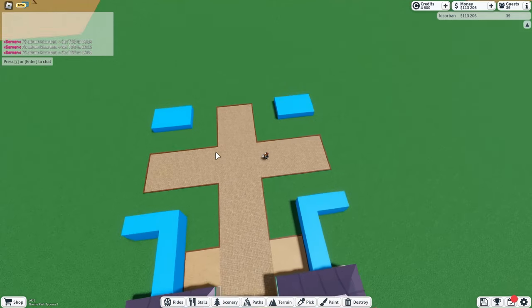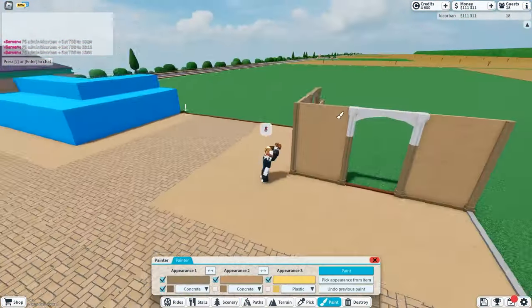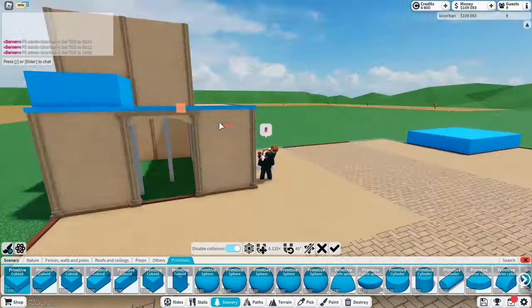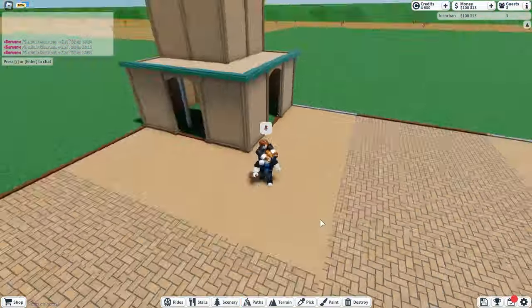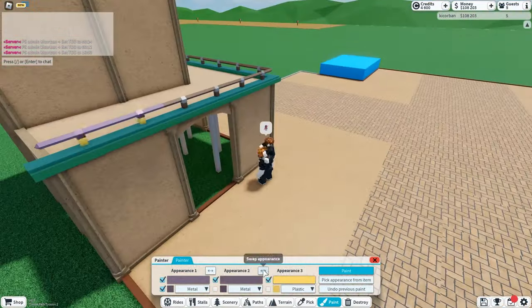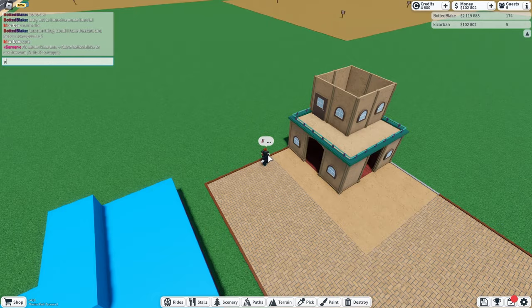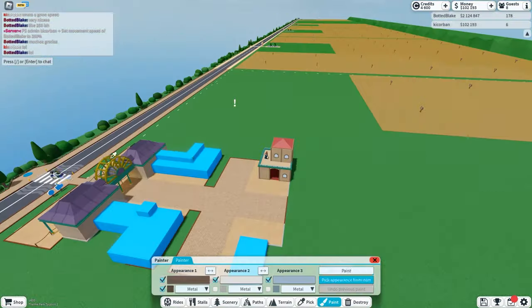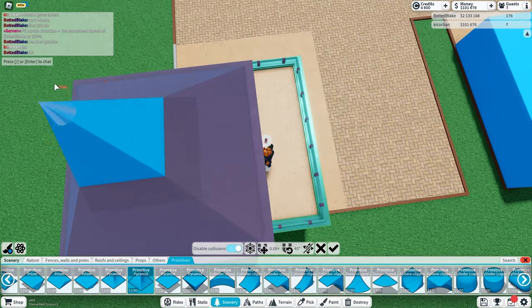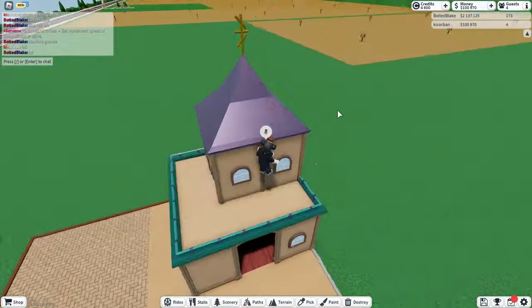While I was building this I was just too focused — I didn't narrate anything so I'm going to narrate it now. Basically what I was going for was a similar theme to the entrance of the park, using the tan bricks as the base of the building and the green and purple as the highlights. I decided to go with these Roman walls because they added some 3D texture to the building, making it less flat and looking a lot better. Not only that, it made my life so much easier as it did a lot of the detail for me.